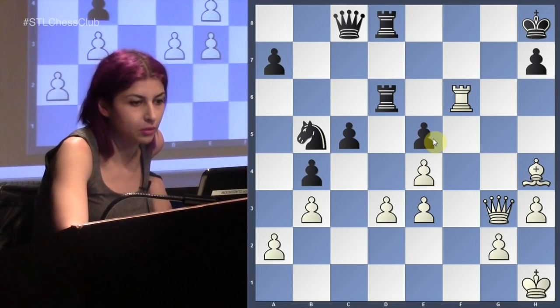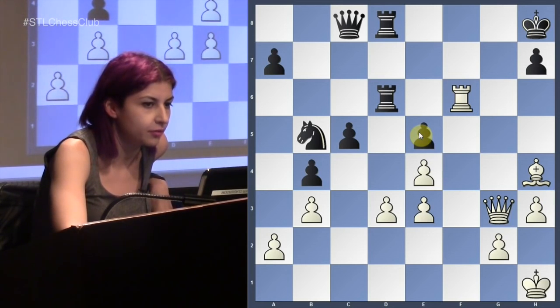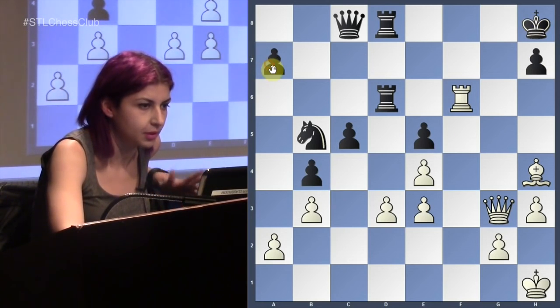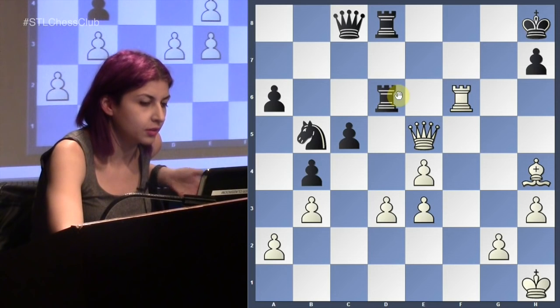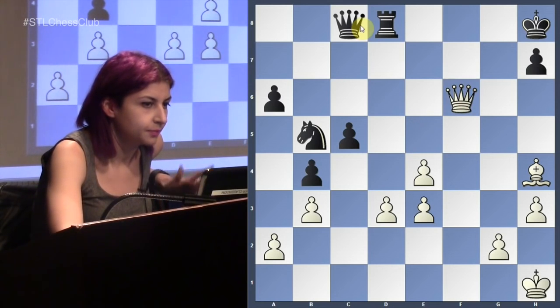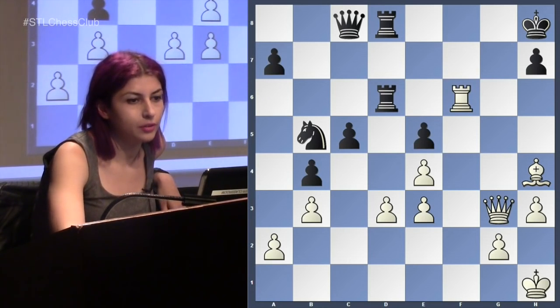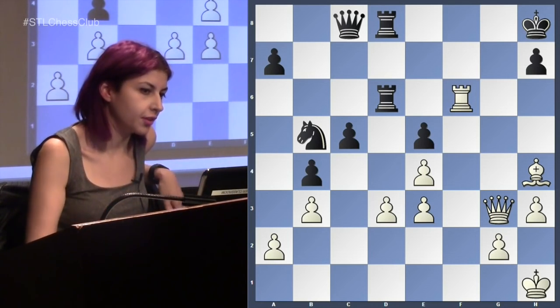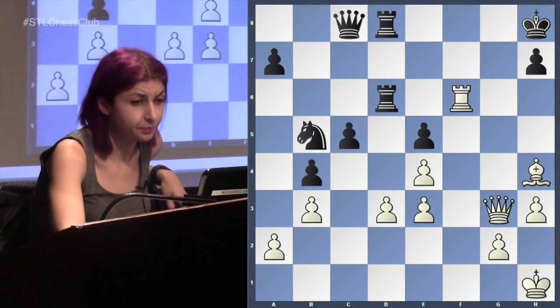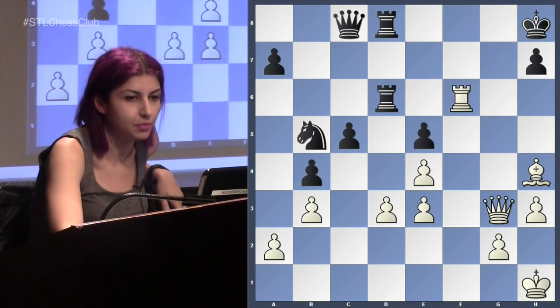White sacrifices a rook, but all these pawns are hanging and this king is in trouble. White does have a threat — I just want to take this e5 pawn, and this diagonal is not safe. If I make a random move just to pass, I actually have threats on the diagonal, your rook is hanging. If you take, I'm going to take the rook and you lost a lot of material. Black didn't react well, which is natural when all of a sudden a sacrifice comes at you.